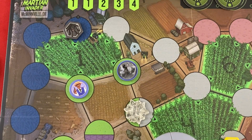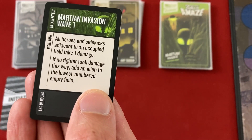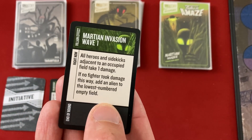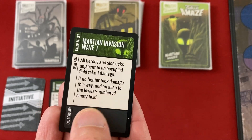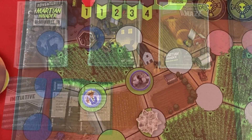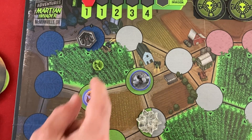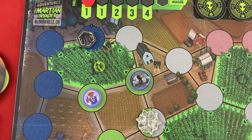Next is the other Martian invasion wave — all heroes and sidekicks adjacent to an occupied field take one damage. Occupied means there's at least one of those alien tokens. There are none, so instead we add an alien to the lowest numbered empty field, which is Annie's — it'll be easy for her to get rid of it. At the end of any maneuver action, if you have at least one character next to an occupied field, you can remove a single alien. But Annie already went and Tesla is all the way on the other side of the board.